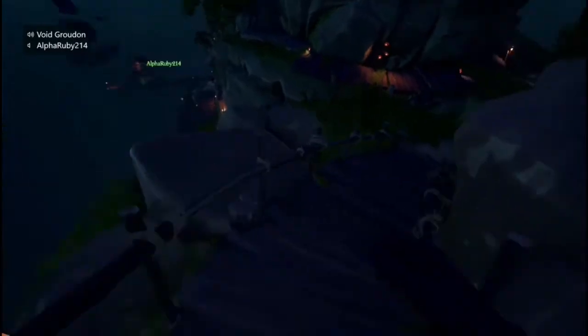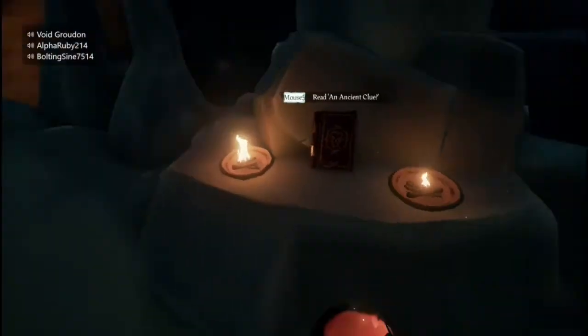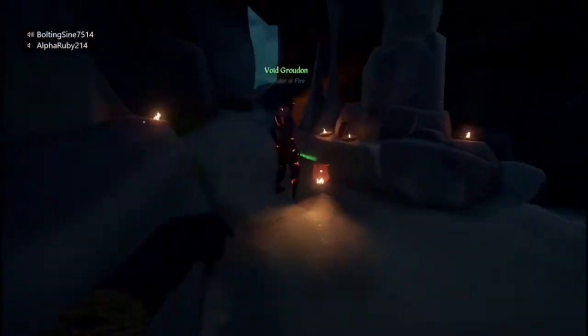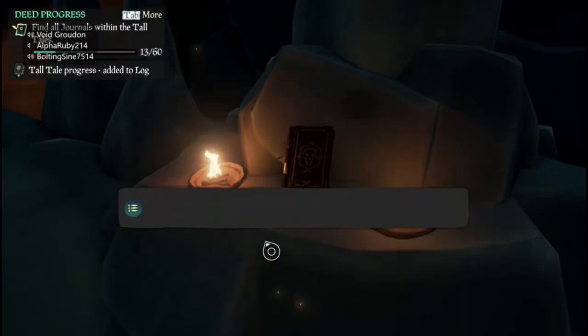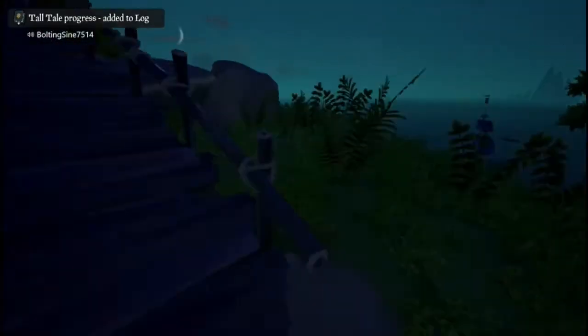You can see a book placed on a rock surrounded by candles - we walked right past it. This is the second journal you want to find. This is on Ancient Spire Outpost, right here at the top. You just come down through here and read this book. Make sure not to walk past it - it's easy to miss. We've walked past it like three times.